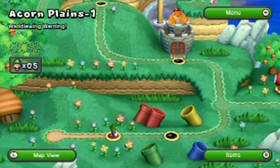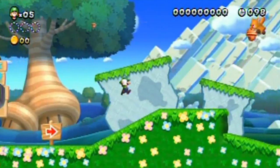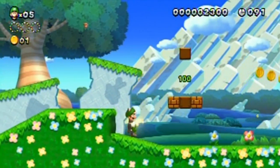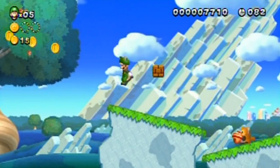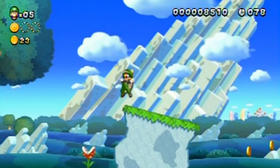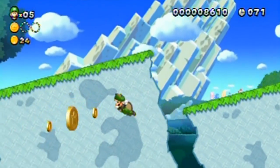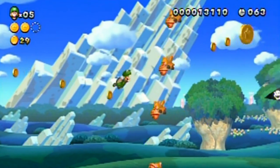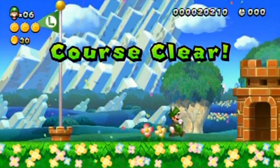There's a catch in the levels — let's start Acorn Plains 1, 'Waddling Warning,' and see what it is. The catch is that there's 100 seconds per level. It's a very fast-paced, frantic game, so you've got to be on your toes while searching for secrets. There are three star coins per level and you need them all for 100%. The first level is already complete — they are indeed that quick.